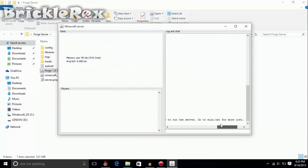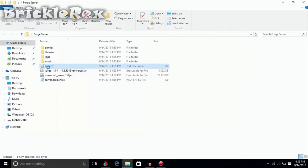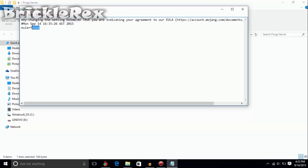As you can see, it says you need to accept the EULA in order to run the server. So close the console and go to eula.txt, type in 'true' — replace 'false' with 'true' and save the file.